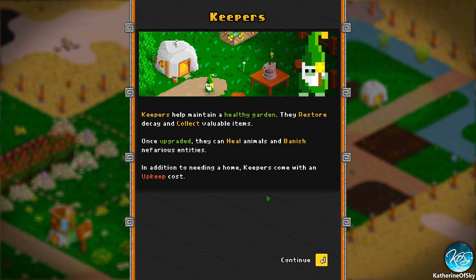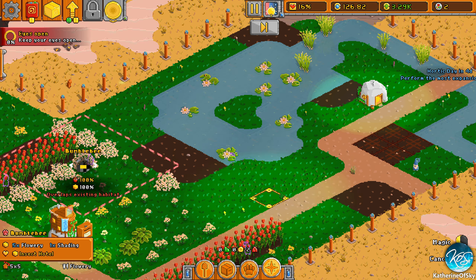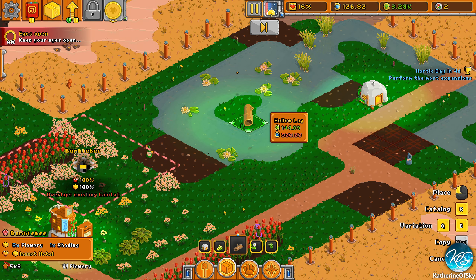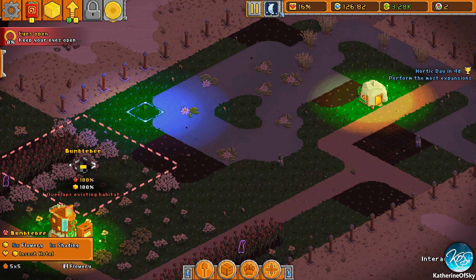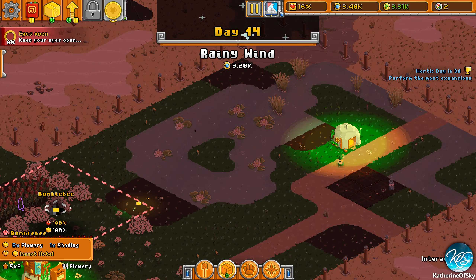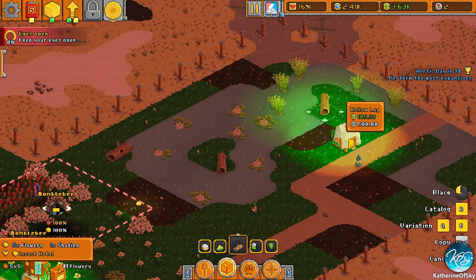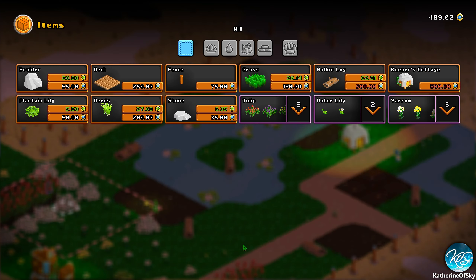Let's build things — put a hollow log here. No money! Let's skip to tomorrow. Rainy wind has happened. Let's put some items around to attract different animals. Those are expensive so we can't afford more right now. Did we get anything?